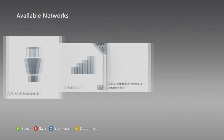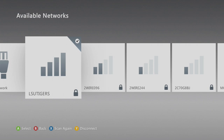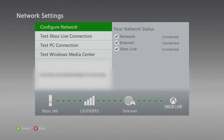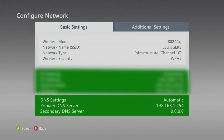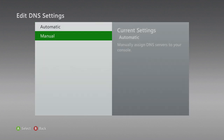It doesn't matter if you have a wired network or wireless. I watched a couple videos about this and people are saying, oh, wireless you can't do it. Yes, you can. So what you do is you go to your wireless thing and go to Configure Network. You go down to where it says DNS Settings, you click on that, and then you press Manual.